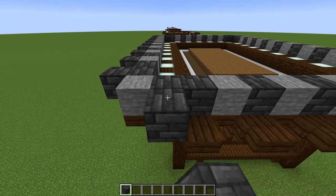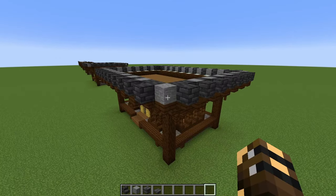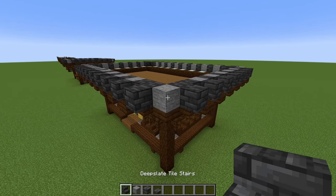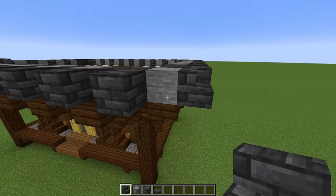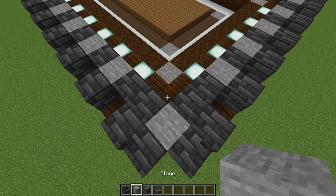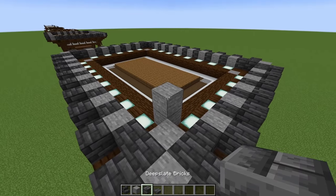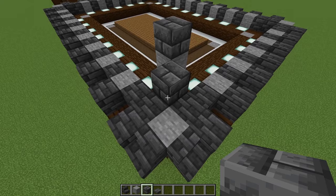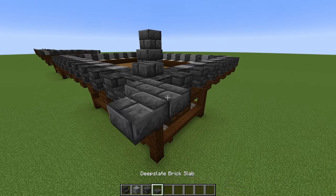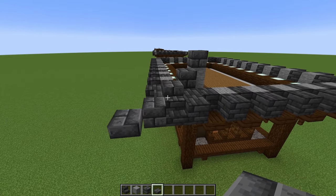Now what I built in this corner, copy to every single corner. Grab deep slate tile stairs and place two right-way-up against that stone block. Then behind this stone block, place another on the diagonal, and then two behind that. On top, do deep slate bricks and another one, then a deep slate brick slab. Back to deep slate bricks and then a slab on the diagonal just there. Build that in each corner.